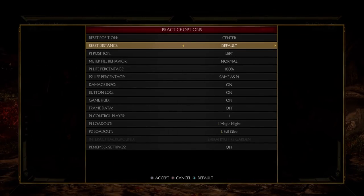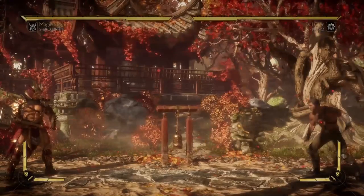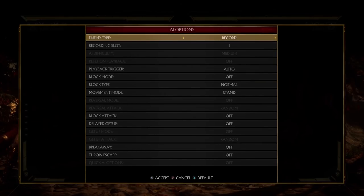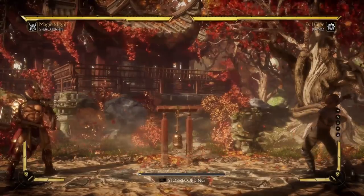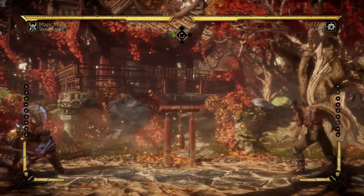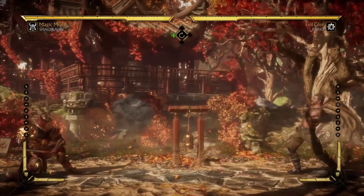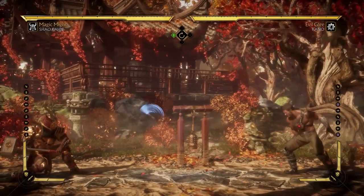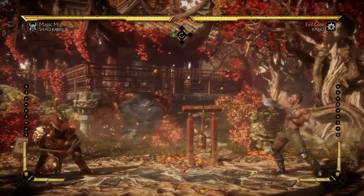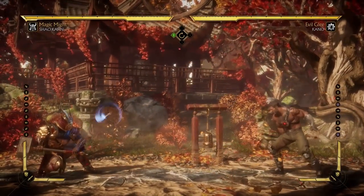To set up this type of practice against annoying projectiles, set your reset option to full screen. Now you're going to be very far away and all you have to do is hit record. I'm using Kano because he's a prime example of a character with an annoying projectile — just record it, and now he's going to be throwing out his projectile at the fastest possible speed. So how do you counter this projectile?